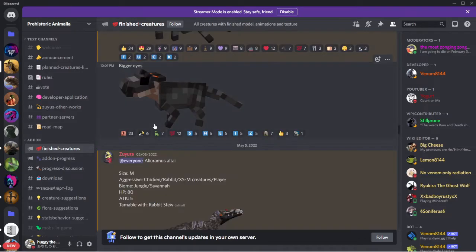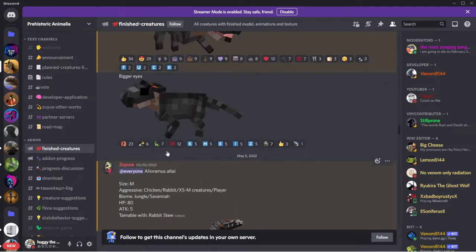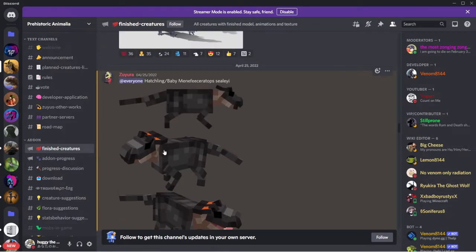Aluramas - there's like no stats on it. Aluramas: size medium, aggressive to chickens, rabbits, extra small creatures, medium creatures, and player. Biomes jungle and savannah. HP 80, attack 5, tameable with rabbit stew. And there's a baby Menficeratops.